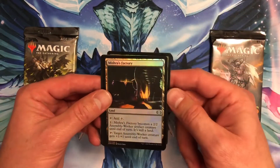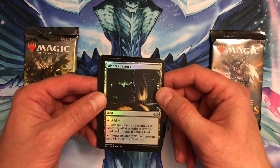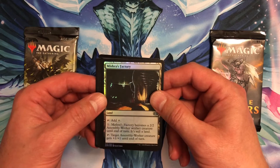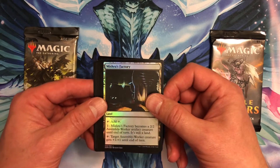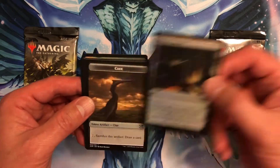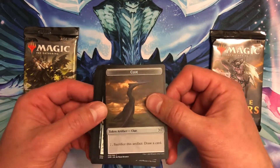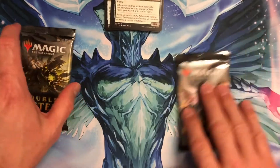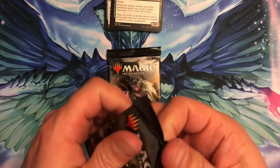Crushing Vines — I've got so many of that one. And Mishra's Factory: a land that taps for one colorless, and if you pay one mana Mishra's Factory becomes a 2/2 Assembly Worker artifact creature until end of turn — it's still a land, which is pretty cool. You can also tap it so that target Assembly Worker creature gets +1/+1 until end of turn. And then a Clue token artifact — pretty cool, first time I've seen this one. That's the first pack.